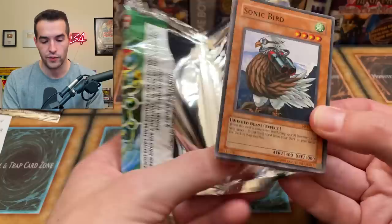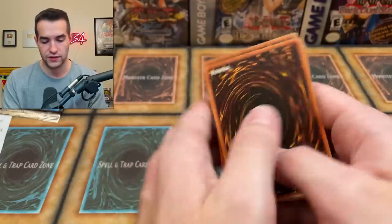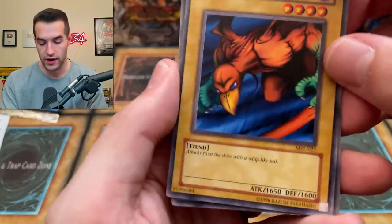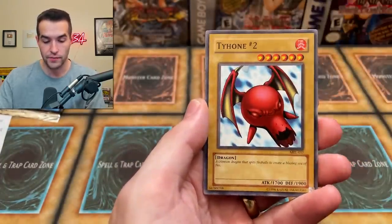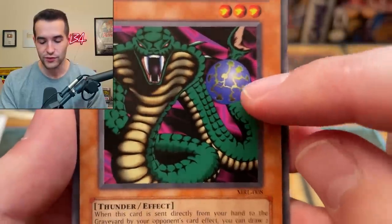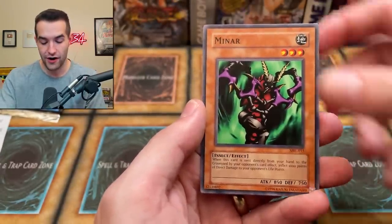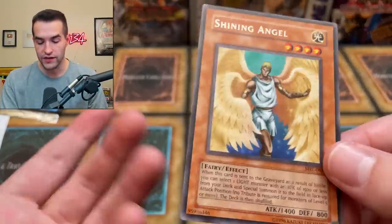We want Relinquished and stuff. Definitely weirdly sealed. We got an Egebin, a Queen Bird, Whiptail Crow — 'attacks from the skies with a whip-like tail,' very nice. Performance of Sword, Sonic Bird, Tyrant Dragon Number 2, The Electric Snake — what a classic card. I always thought this was an MRD card for some reason, but it wasn't. This looks like the most PC-generated early-2000s thing ever — that ball at the end looks so weird. The Minar and The Shining Angel. Pretty cool card — these recruiters are always really nice cards to have in your deck.